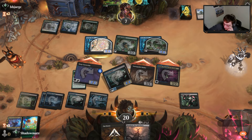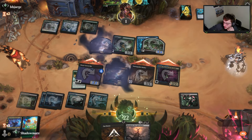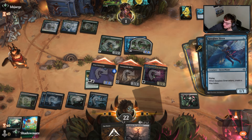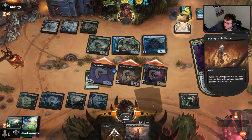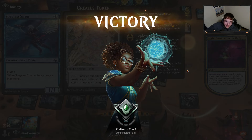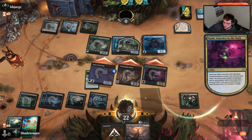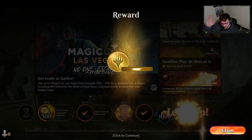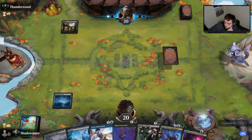They have to block the Slasher — I'll mill them. They let the Slasher hit. Yeah the Slasher is the only one you could have not let through. The Slasher takes them down by one. Thanks, Arena. I'm glad we got the Spyglass Siren out of the way. They had to block — it would have been four-six; oh wait, I guess it was just lethal regardless.